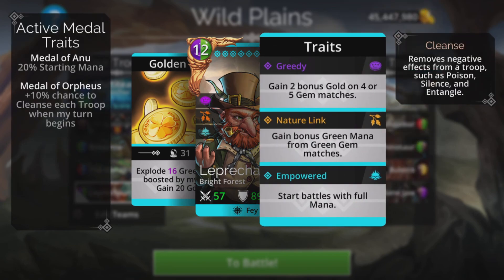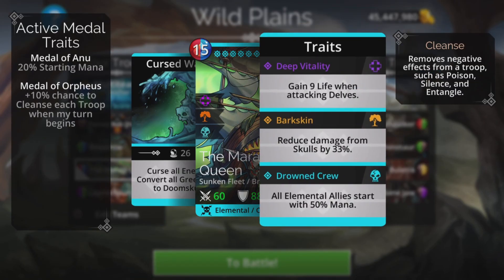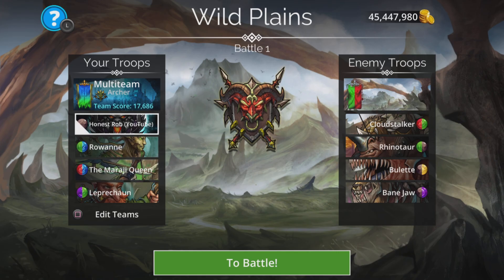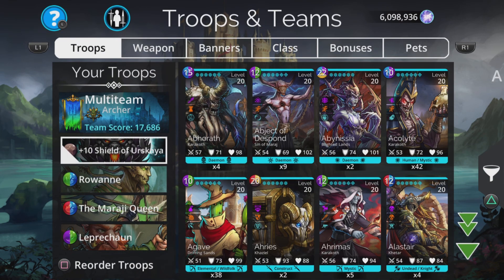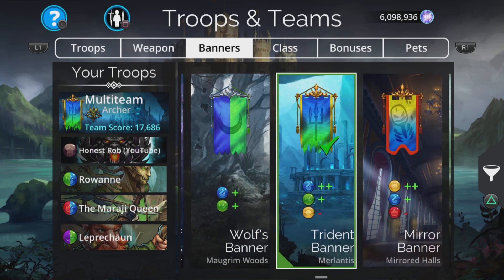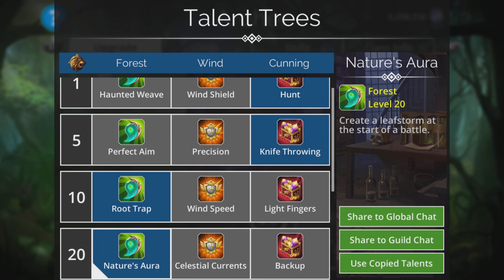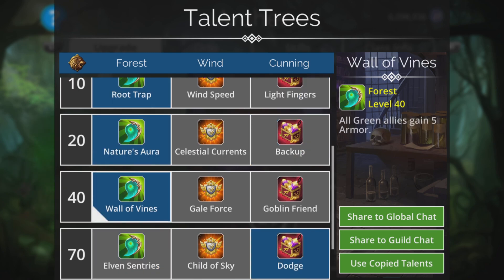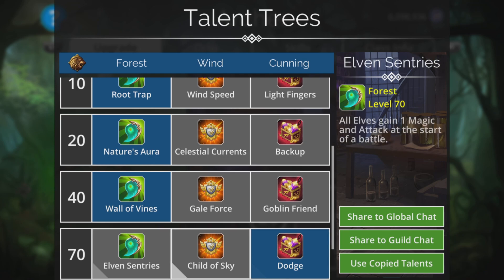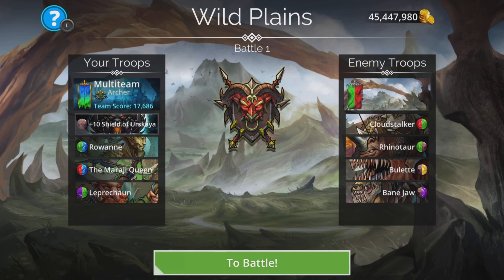All you're doing is casting Leprechaun, which starts with full mana, and that will most of the time fill up Roanne straight away because the Mirage Queen gives her a 50% mana start. We use the Banner of the Trident — plus two blue, plus one green, minus one yellow — and we're in Archer class because we get a green storm with that, which is really handy.